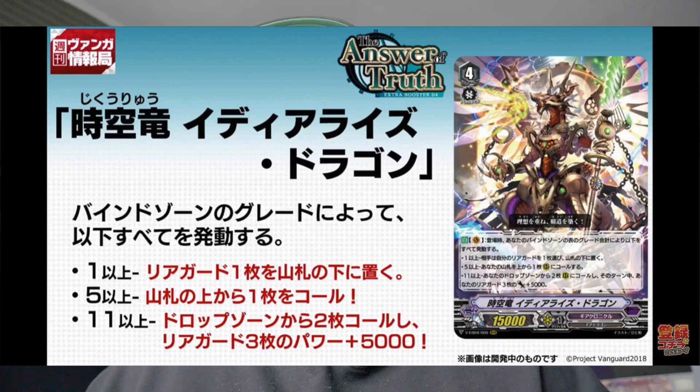The first grade 4 we see is Interdimensional Dragon, Idealized Dragon. It says when placed on V, activate all of the effects below according to the sum of the grades of the phase-up cards in your bind zone. So as I said before, this deck is gonna bind a lot and this card basically gets stronger the more cards are bound. What I thought initially would happen is that you call everything that's bound, but instead they're actually just going to reward you for the amount of bound cards.